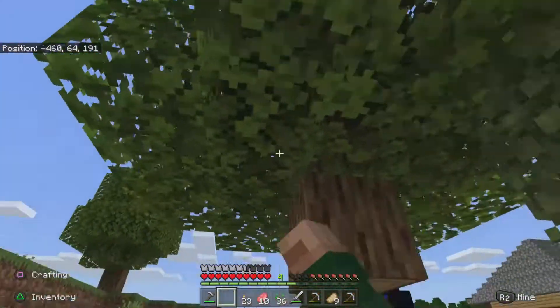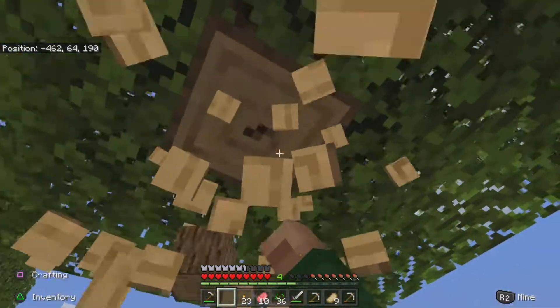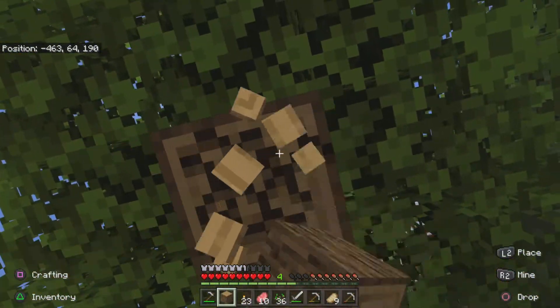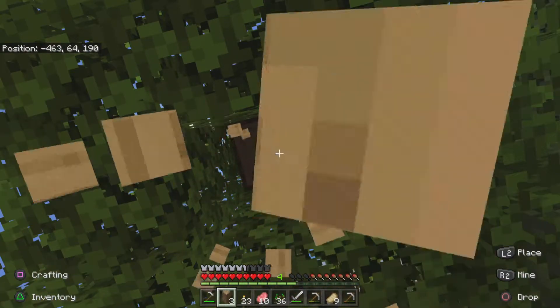I literally just walked outside my house — who left this tree floating? I would like to have a swift word with him. I literally just walked right outside my house and there's a pink sheep. So we're gonna make a pen for it.